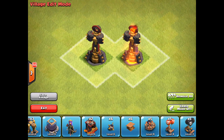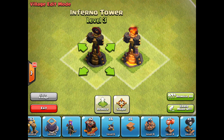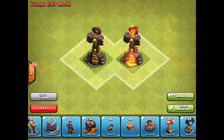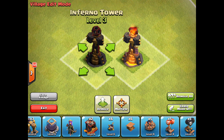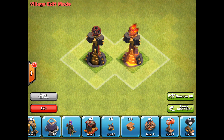This next fact is something most of you probably know but I get this question surprisingly often — the difference between single and multi-targeting inferno towers. The single target inferno tower looks kind of like the eye of Sauron, and you can see the difference between an unloaded and a loaded one. The multi-targeting setting looks more like a honeycomb — unlit versus lit, completely harmless versus watch out.